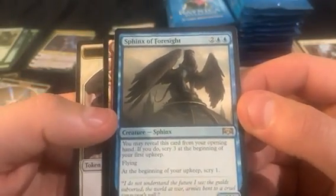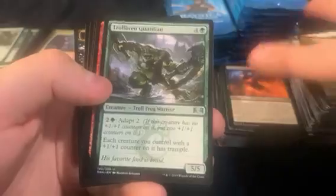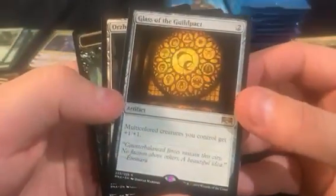Because it's like a soul sister, we got Sphinx of Foresight as the next rare. We got Glass of the Guild Pack as the next rare after that.